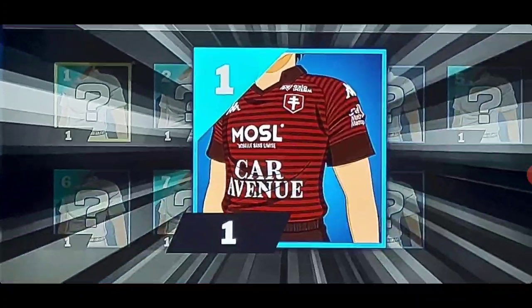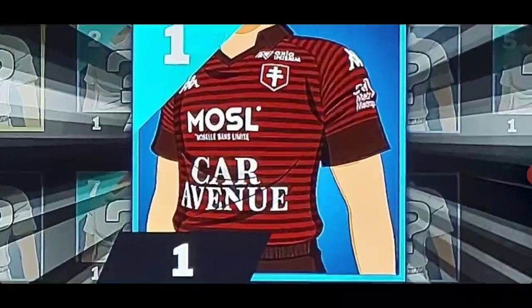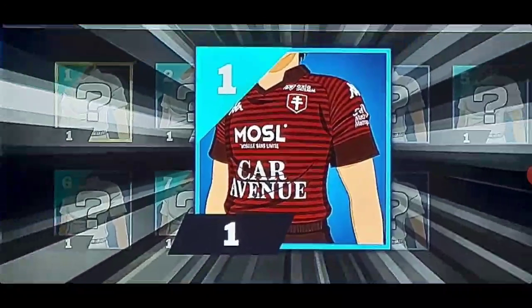I know the attires are randomized because someone obtained one attire and I got the blue one, confirming it's all random. These are the home jerseys. The event is broken up into two parts: Group A has about eight attires and Group B has nine attires.